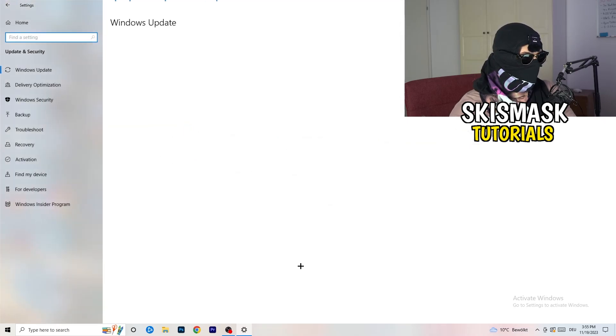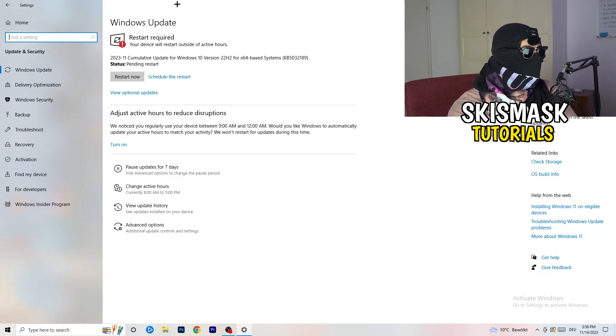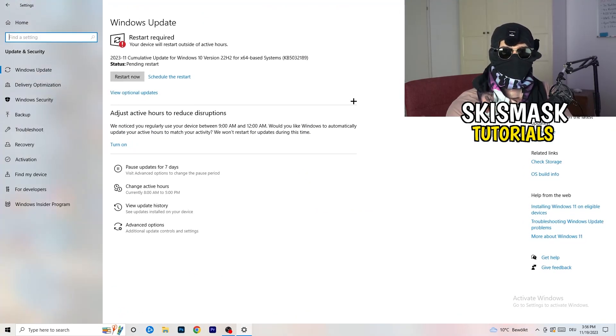Go back and click on Update & Security. Update every single driver on your PC that isn't on the latest version. Keeping your drivers updated maintains your best performance, especially on low-end PCs. Also update your graphics card driver — go to your GPU application, for example Nvidia GeForce Experience, and download the latest driver. Some games require the latest driver version and this can be why your game won't launch.